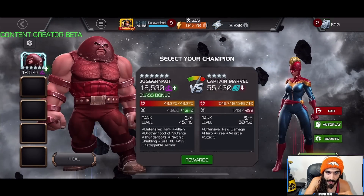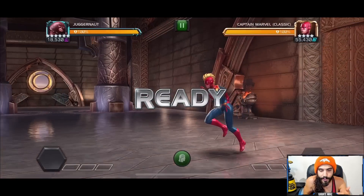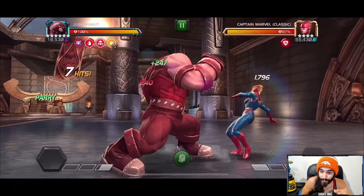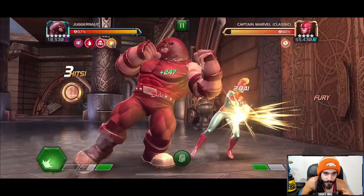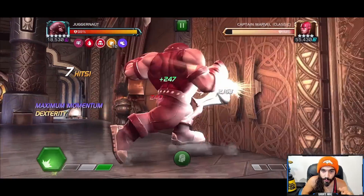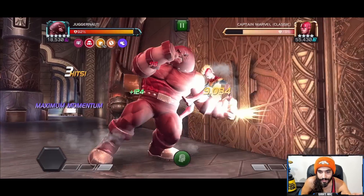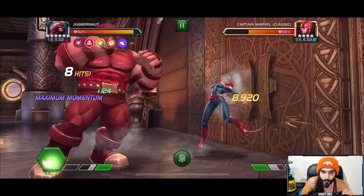We'll start with Captain Marvel because Winter Soldier's annoying with the special two — when you're taking blocked hits you're going to be losing a bunch of unstoppable. We're going to take this one a little more tame. It's super fun to be ridiculously aggressive and take hits to the face while you're unstoppable and heavy-chain in the corner, but if you're playing him in war or battlegrounds and want to preserve health, you might not always want to do that. Let's see how he works like a normal champ.